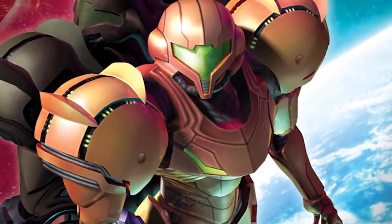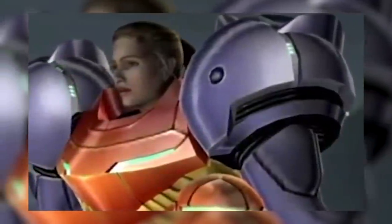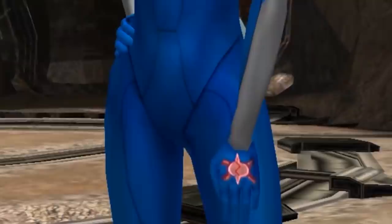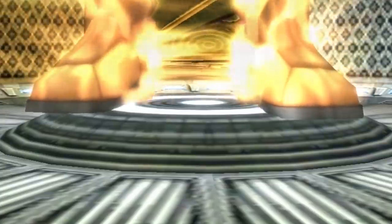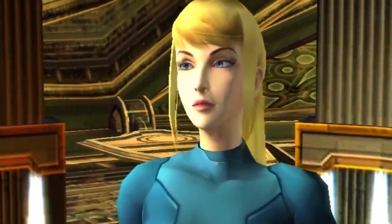Out of the suit, the changes to Samus were really quite drastic. Prime 1 saw a face reveal similar to the classic games, showing off a realistic look that reflected the art design of the game's world. However, following the release of the GBA titles, Samus took on a look clearly inspired by the anime style and Zero Suit Samus. This is especially jarring in Prime 2, but by the time Prime 3 came around the look was a bit more established and fitted in with the game's aesthetic a bit better.